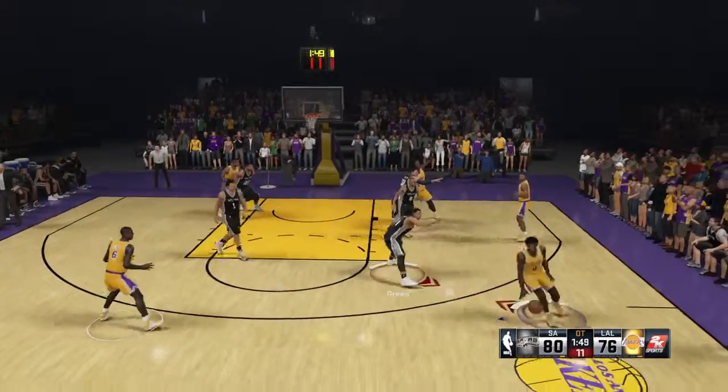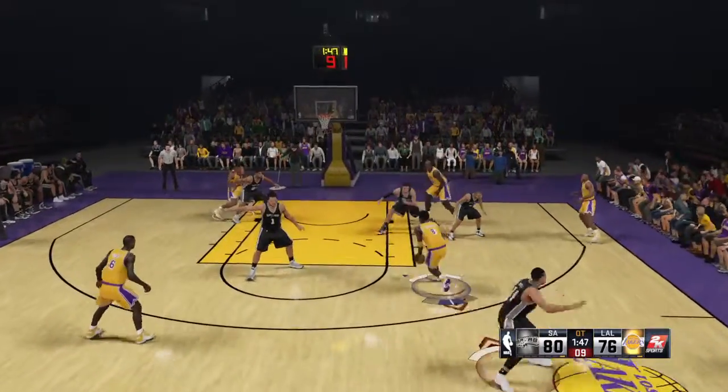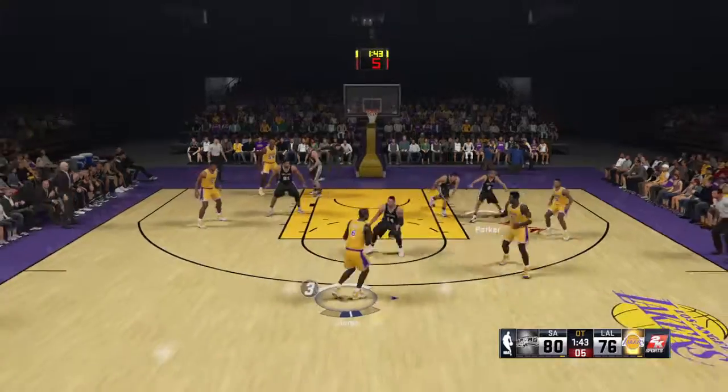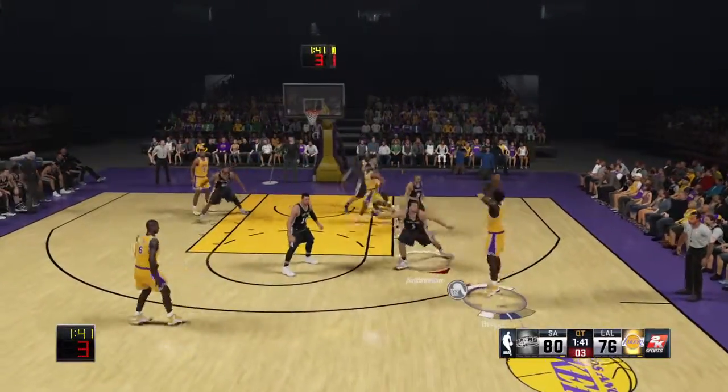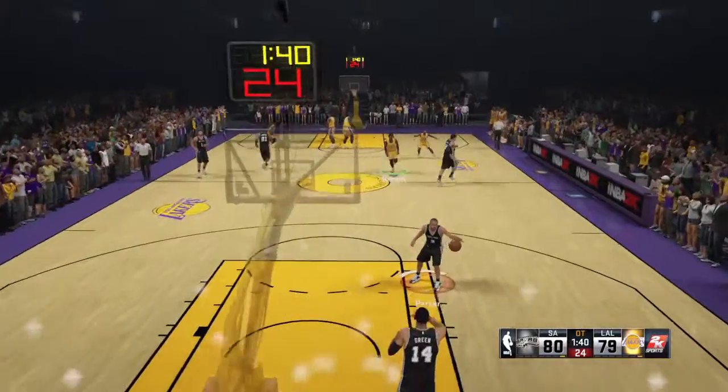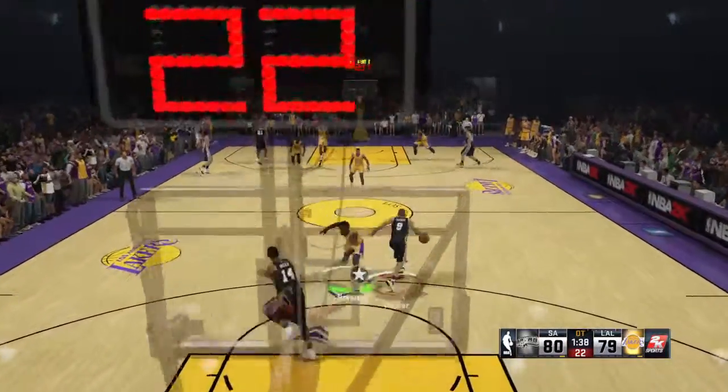Bryant against Green. The drive by Bryant. Six to shoot. Jones kicks to Bryant — went with a three, and that one's good. Kobe's got five points in overtime. The defense there was pretty much non-existent. You can't leave a good shooter like that open.